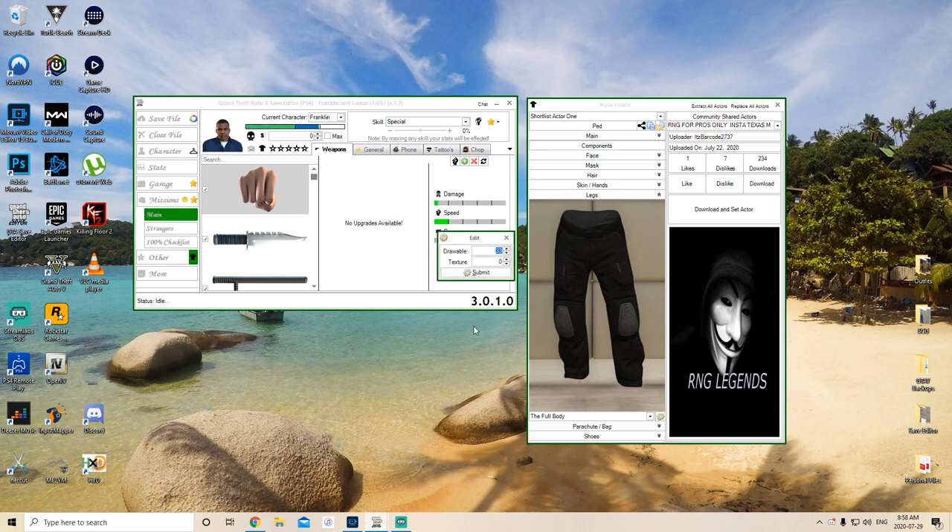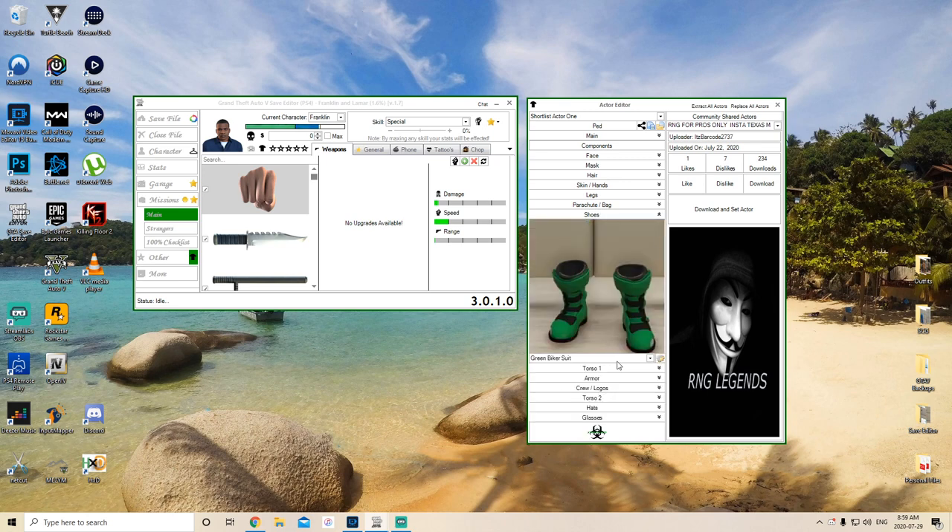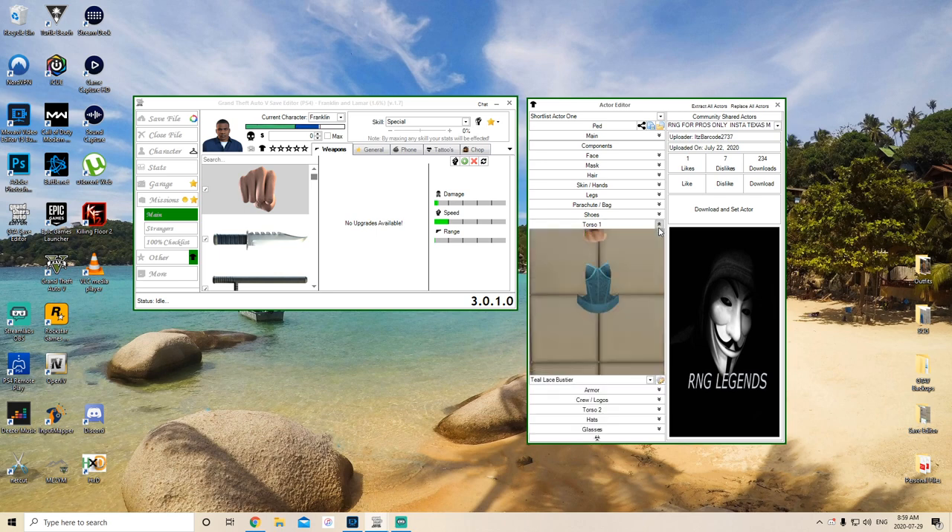For legs, I'm going to use these ones here which will convert to the black joggers on the male - they're the Sekiro Serve black joggers. Unfortunately there are no components to go from female to male to get you all of the joggers, so this is very limited. For the shoes I'm going to do the actual black skinny canvas, so I'm going to use these green biker boots which is 48-0.